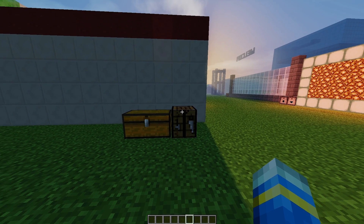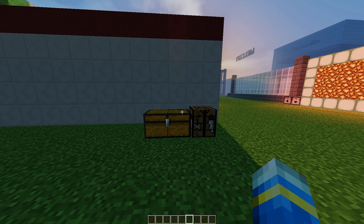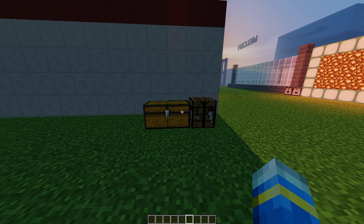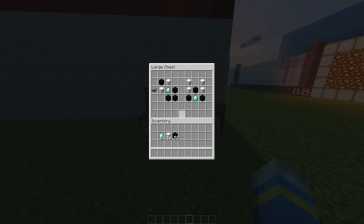Hey guys, welcome to another plugin tutorial. Today it's on the Portal Gun plugin. As the name would suggest, it recreates the gun and boots from the Portal series. If you've ever played those — if you haven't, they are a lot of fun and I would recommend it. In the chest we can see the recipe for the gun and the boots.